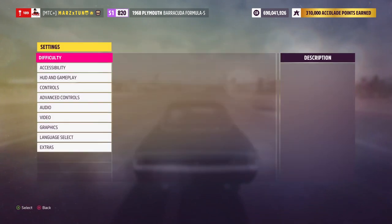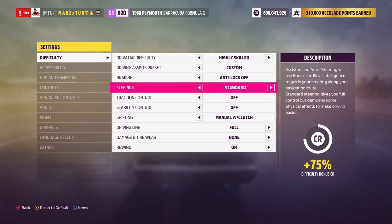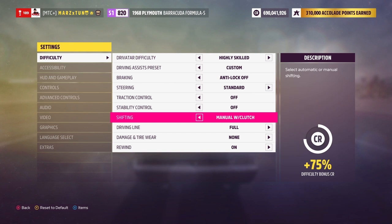Let me show you my settings so you're all set up the same. Make sure steering is set to standard — if you're not on standard you will spin your tires on rear-wheel drive vehicles. Do not use simulation steering. Use standard. Also, be manual with clutch — if you haven't practiced it, please do. It's a lot more fun than you think and it's the way to go.